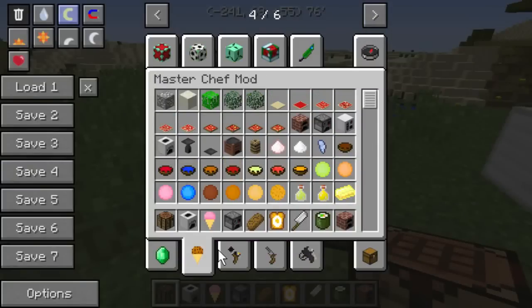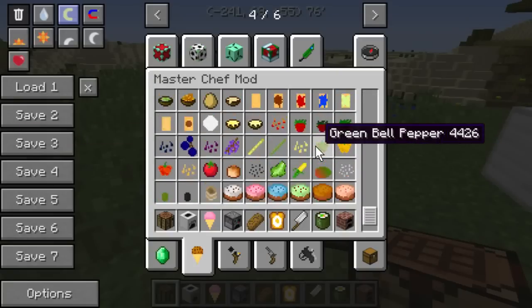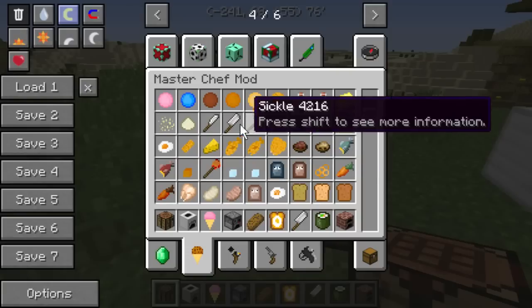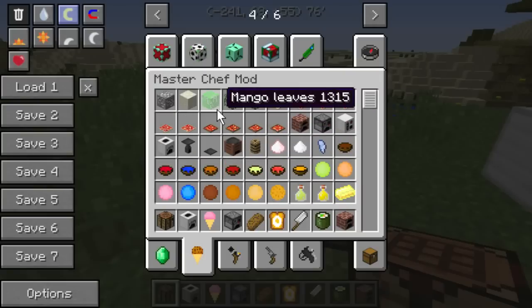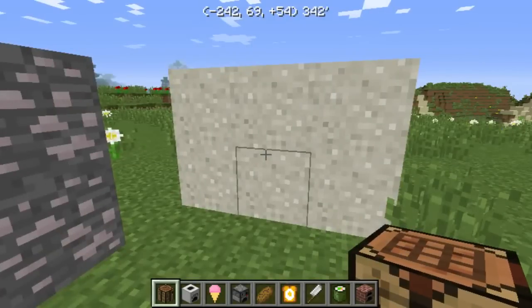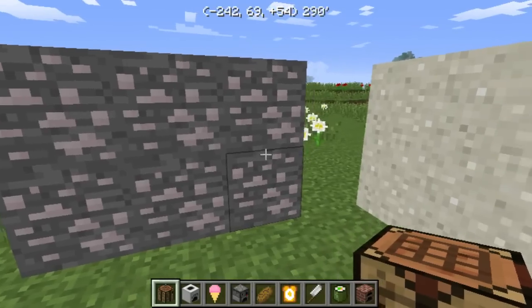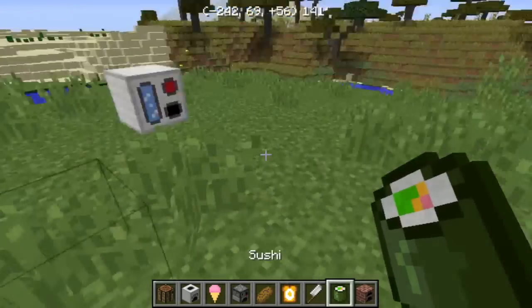It adds a ton of stuff including new plants, new tools that can also be used as weapons, a bunch of new foods, even some new trees, clean mango, green and black olives. There's also a sea salt ore and a rock salt ore, and they can actually be used for different foods among other things.